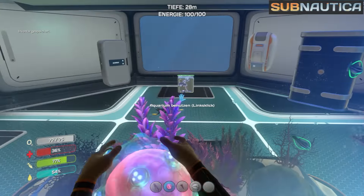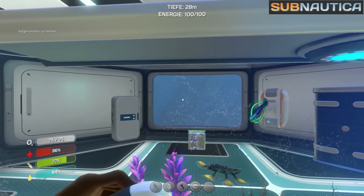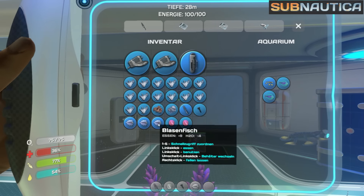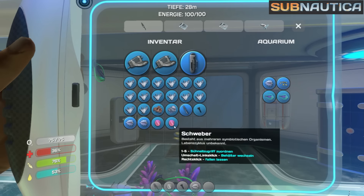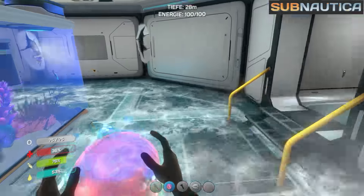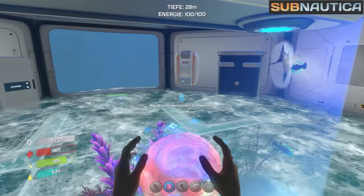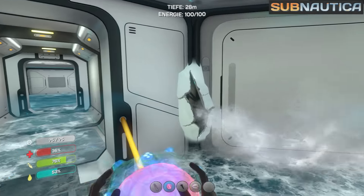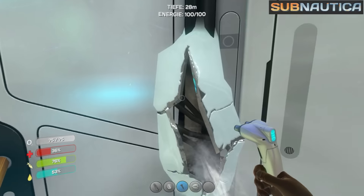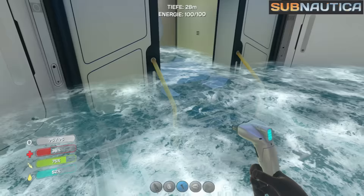Erstmal gehen wir zum Aquarium. Oh nein – ich wollte das Aquarium benutzen. Kann ich die Schwebebälle auch ins Aquarium tun? Nein, kann ich nicht. Aber ich kann mal zwei der Blasenfische hier reintun. Da seht ihr richtig was los – nein, was passiert hier gerade? Da ist was kaputt an meiner Station! Wir haben einen Leck – wie ist das denn passiert?